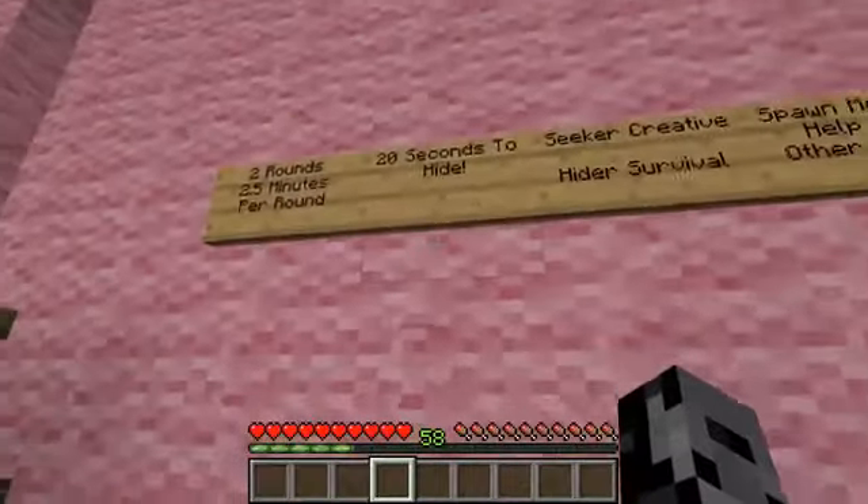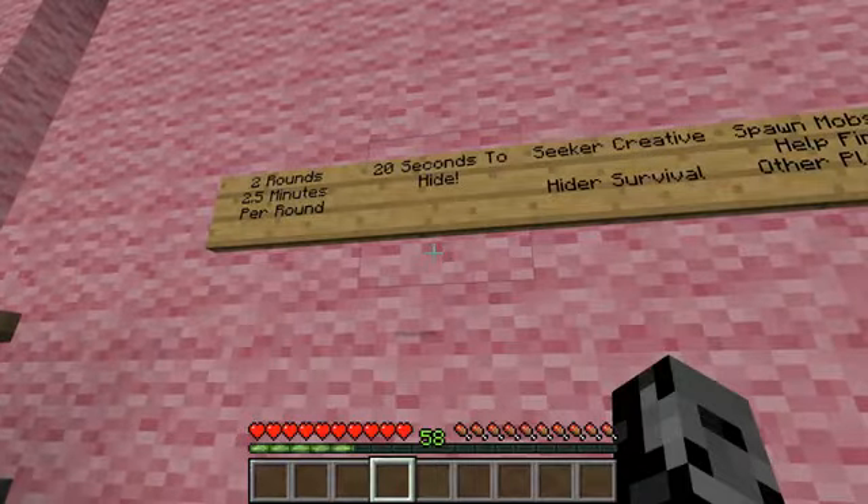We're gonna be hiding as these. We are at Jen's house today — it is me against her, it's gonna be completely epic. We've got some rules: three rounds, 2.5 minutes per round, 20 seconds to hide, seeker in creative, hider in survival. We can spawn in mobs to kill the other penguin. Today we've got cookie creepers — they blow up, very dangerous — one per round, but we can save them up and use them all in one round.